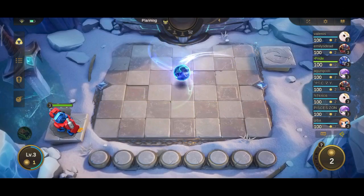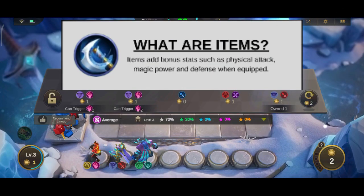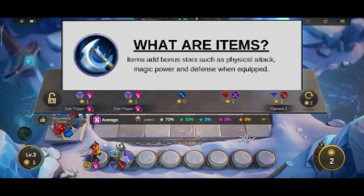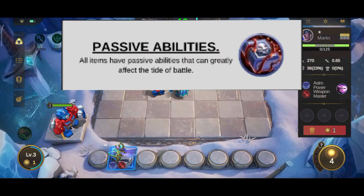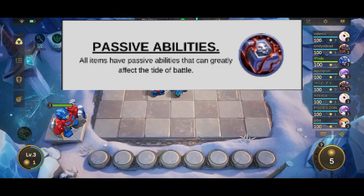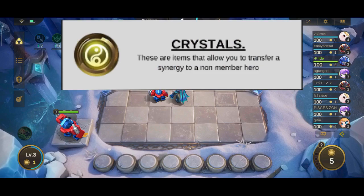What are equipment or items? Items grant heroes bonus stats when equipped. The bonus stats range from physical attack to attack speed to physical or magic defense. In addition to the basic stats, items grant special stats in the form of passive abilities, which range from increasing attack speed indefinitely to starting the rounds with almost full mana.